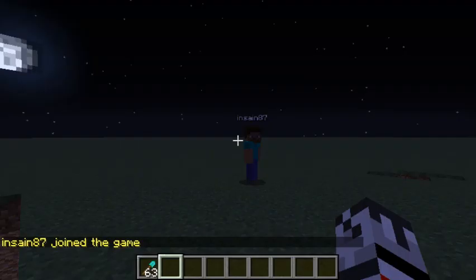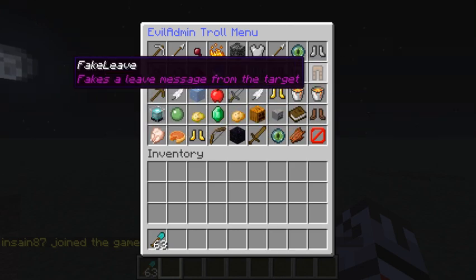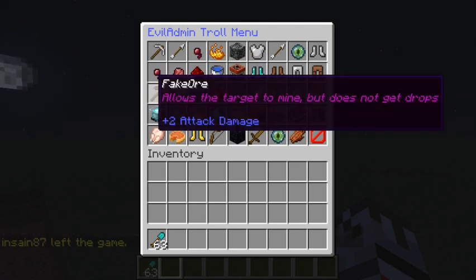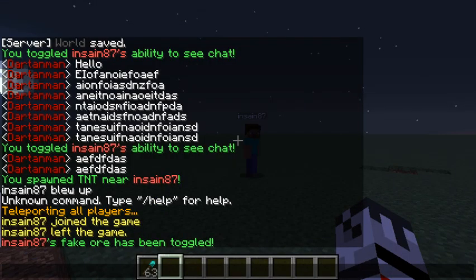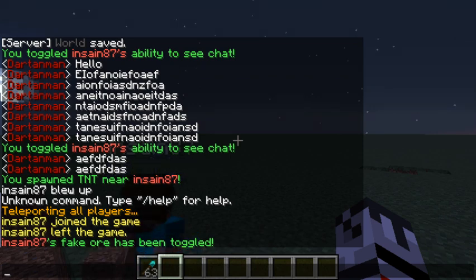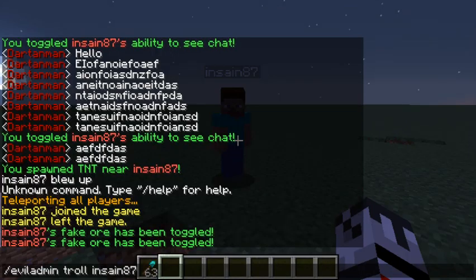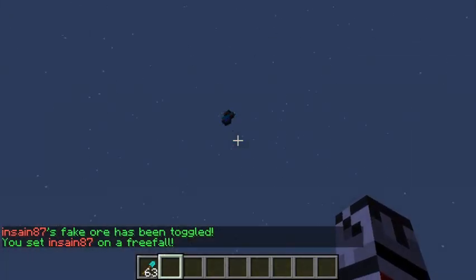'Extreme speed' gives them extreme speed — just makes them really fast. 'Fake ban' kicks them with a ban message. 'Fake join' — we can do that and it says their name and that they joined. 'Fake ore' allows the target to mine but they will not get any drops. Actually, that one isn't working right now — I'll work on that later.